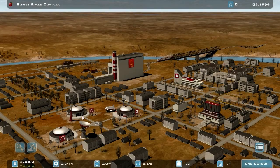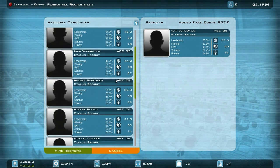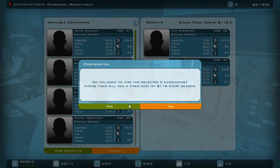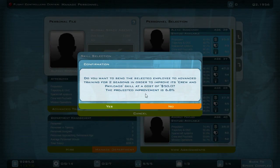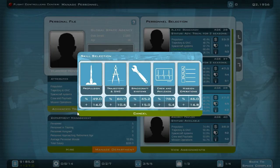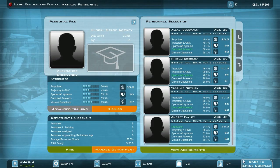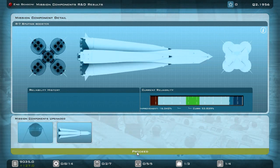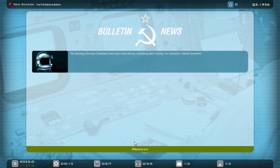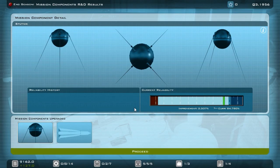My flight controllers are back. I should hire some astronauts right away — 70% and quite young, that's amazing. 68. Let me hire these two so I can send them to advanced training to prepare them for the space plane when it's ready. My flight controllers are also ready to go back to advanced training, so let me do that to avoid any problems with the Sputnik launch. Let me go through all the stats. End the season.